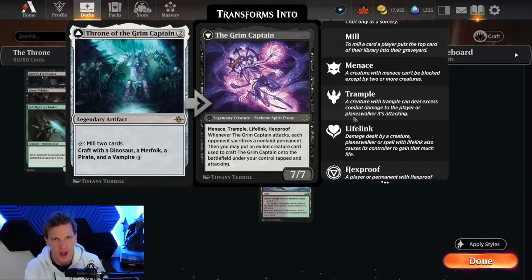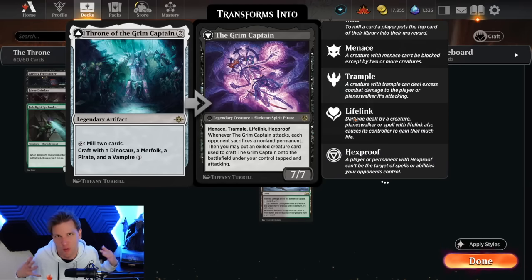This is a fun little quest all built into one compact artifact that's only two mana. It's a legendary artifact that taps to mill two cards. But for four mana you can craft it with a dinosaur, a merfolk, a pirate, and a vampire — one of each of the founding kindred types — to build the Grim Captain, a 7/7 with Menace, Trample, Lifelink, and Hexproof. The four keywords are derivative from the four abilities on the four creature types in the original Ixalan: Menace Pirates, Trample Dinosaurs, Lifelink Vampires, Hexproof Merfolk.